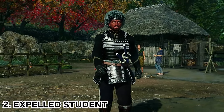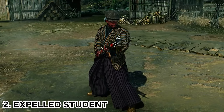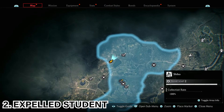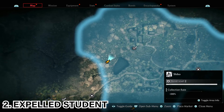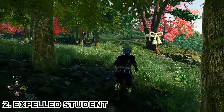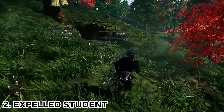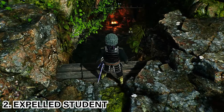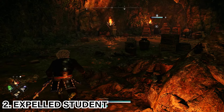The next secret boss is the Expelled Student, which can only be found in the Yokohama region. Once you're in Yokohama, travel to the Shibu area. You're going to see in the top corner next to a photography collectible there is a black dot — this is the entrance to the Expelled Student secret boss. Once you arrive at the marker, the ribbon trees will be surrounding the area, and the entrance to the secret boss will be down here. Head down into the cave and you'll see the secret boss standing there next to some books.